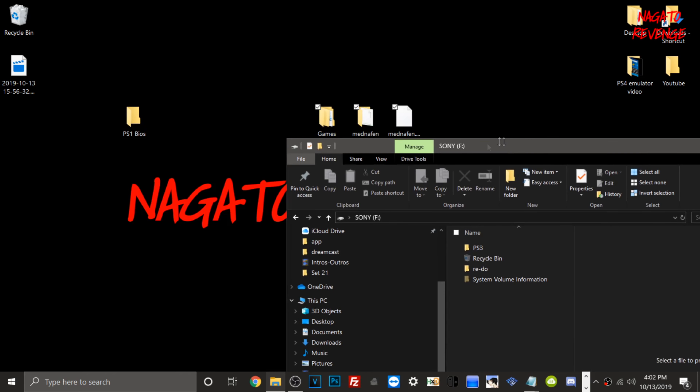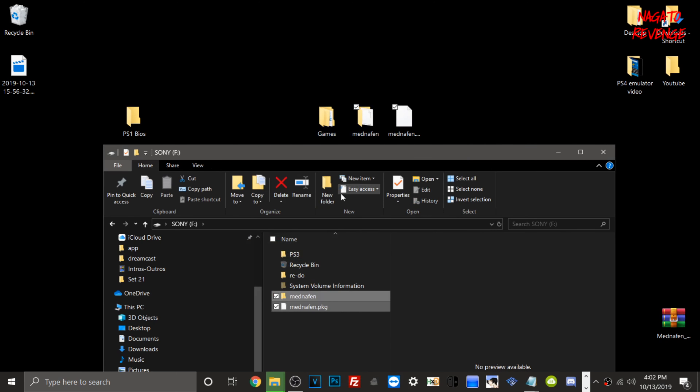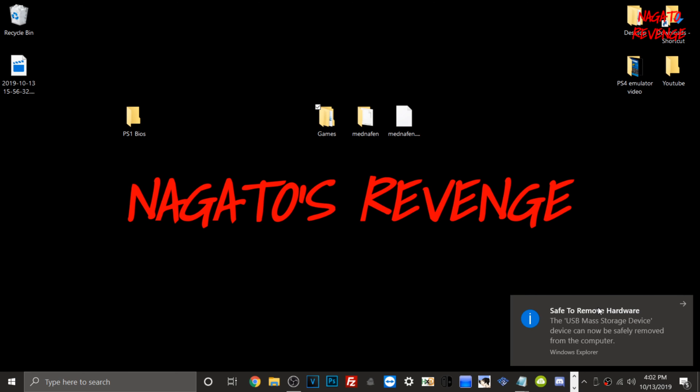Once your USB is on FAT32 or exFAT, take the MetaNePhan folder and the MetaNePhan PKG and put them onto the root of your USB drive. We're not necessarily going to put our games onto the USB — instead we'll transfer them via the FTP client. Safely eject your USB drive and then we'll go to the PlayStation 4, plug it in, run the webkit exploit, and install MetaNePhan.